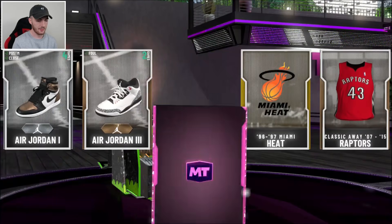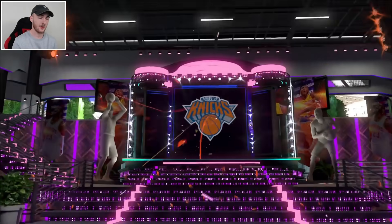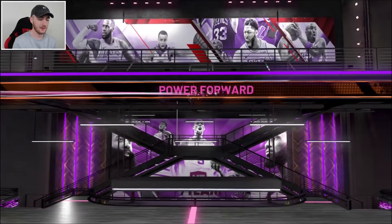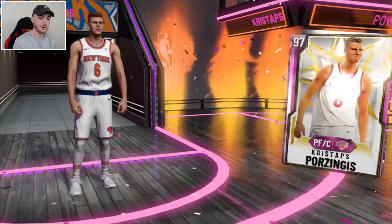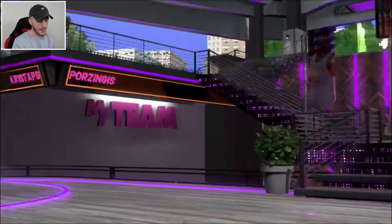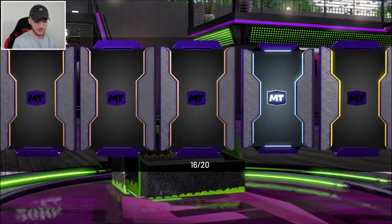We get another Pink Diamond pull — that's dope. We're going to get another Mellow? It looks like we're going to get two Pink Diamond Mellows. It's a Power Forward — it's Pink Diamond Porzingis instead. Okay, that's pretty dope as well, we'll take that. We've pulled 3 Pink Diamonds in this box, but I want an Opal in every box.